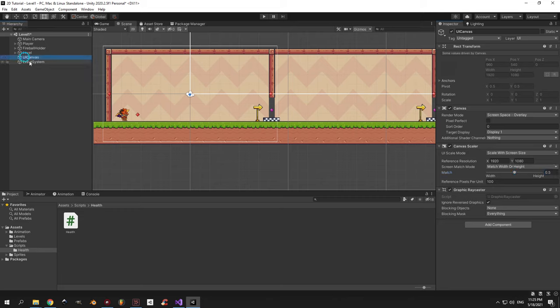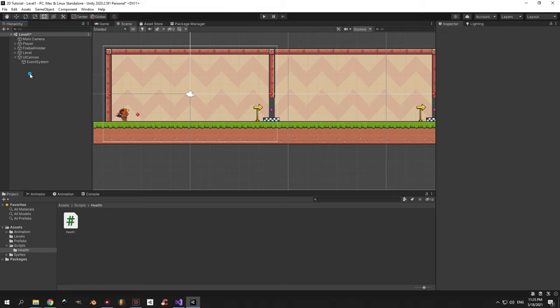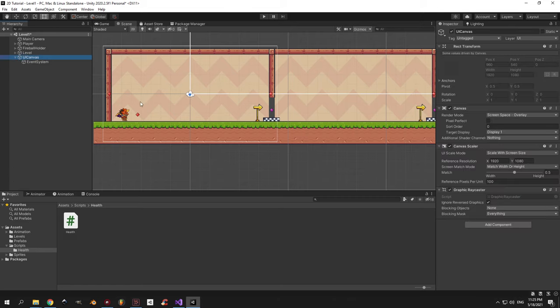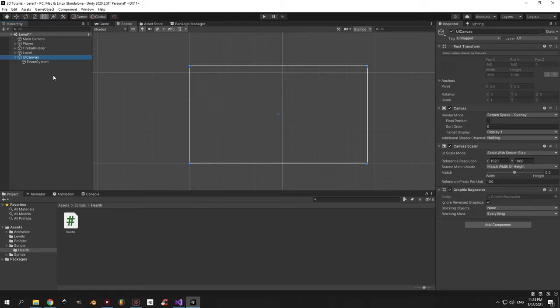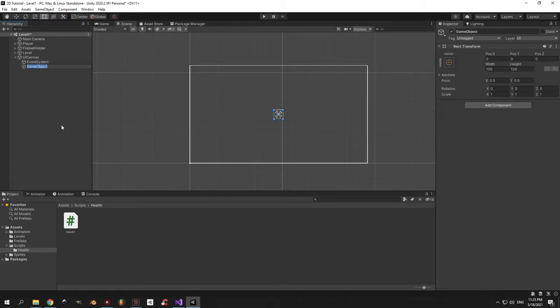You'll notice that when you created a canvas, an object called event system also appeared. This was created by Unity automatically and is responsible for detecting inputs, making buttons work and raycasting — so it's important, don't delete it. I don't want it to take up space in the hierarchy so I'll hide it underneath the UI canvas. Now double click the UI canvas to focus on it and create an empty object inside it called health bar.